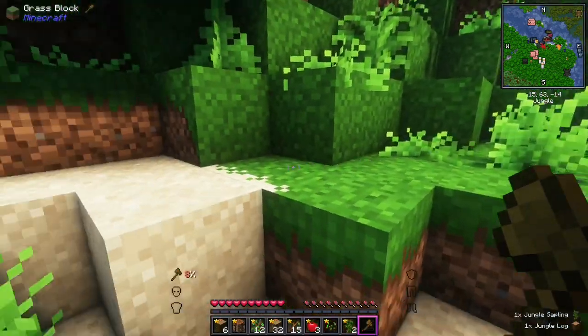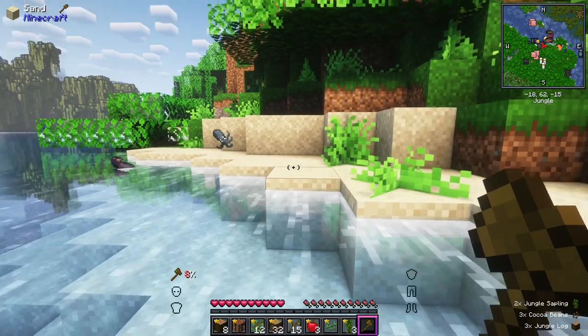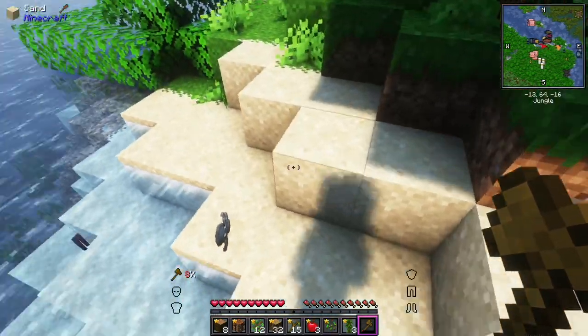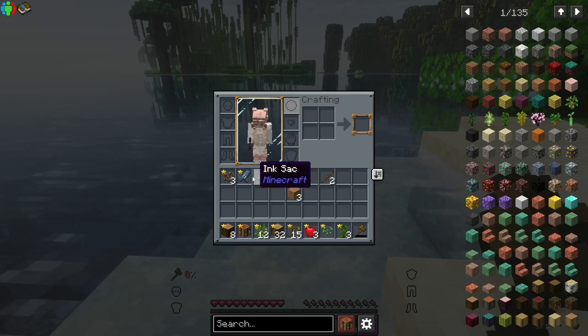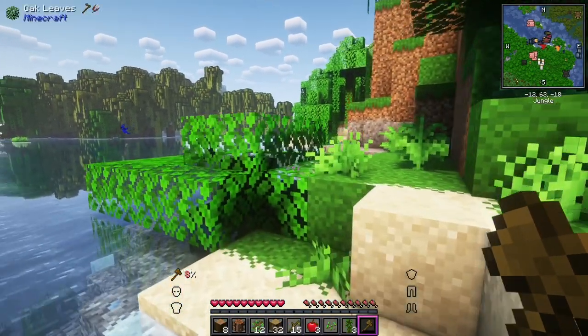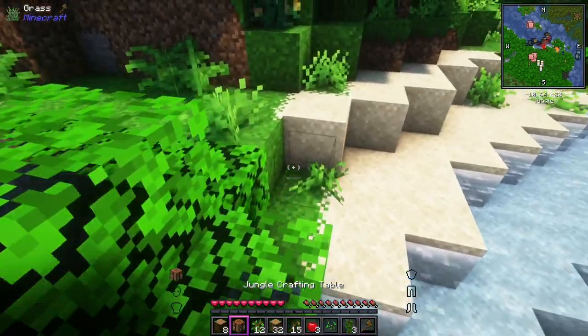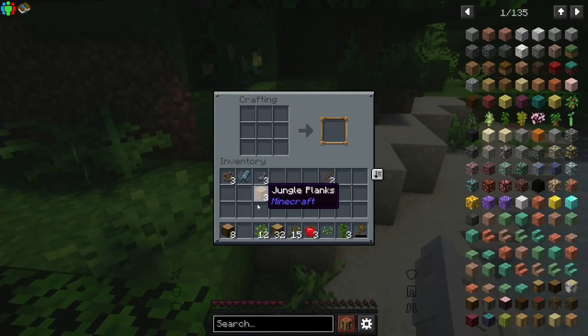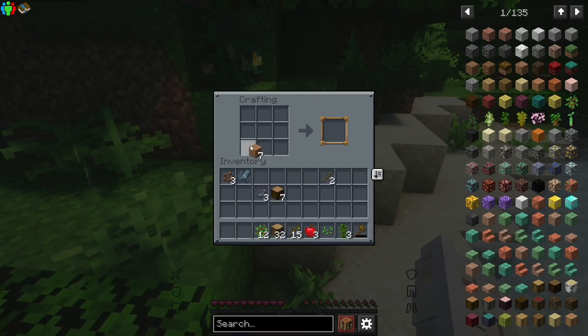We've got a couple of saplings now, that's fine. And some cocoa beans - we've got cocoa! Oh there's a squid, hello little squid. Look at the parrot! It'd be irresponsible of me to get a parrot now because I don't have anywhere to live. Let's make a boat.